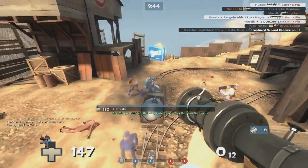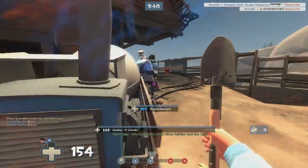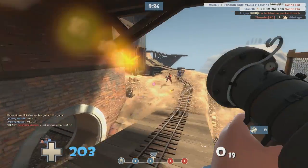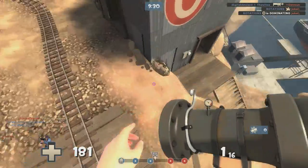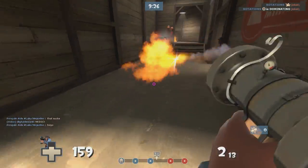But after the most recent patch they've actually made it so that you can refill your ammo from dispensers as long as the weapon isn't active. Making sure it's not the active weapon is really easy — you just quickly pull out your melee weapon, refill your ammo, and then you're back and ready to go. So the ammo problem which used to be massive with the Beggar's Bazooka is basically completely gone.